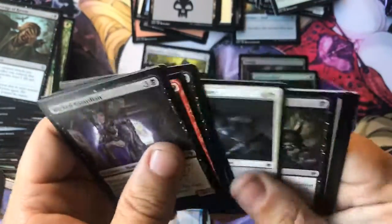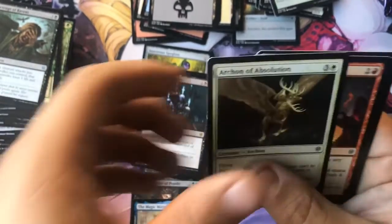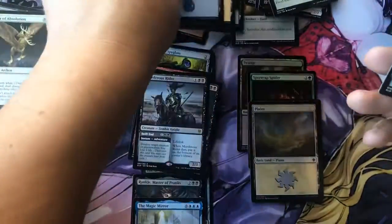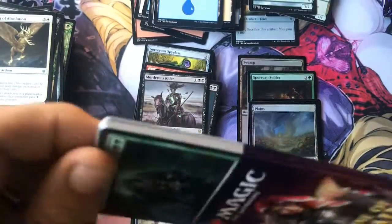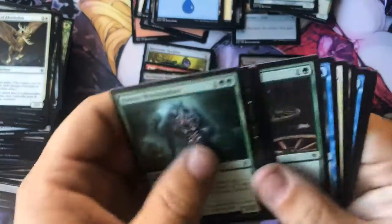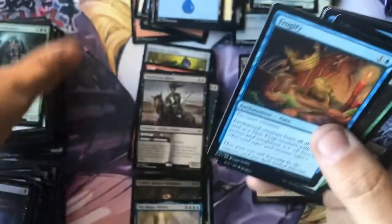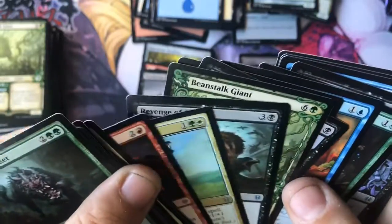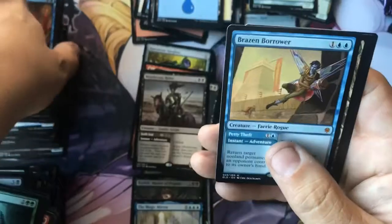I can tell by the way the packs are they're all like messed up - the ones from the booster box are faced that way. These ones right here are from the other thing - these are from the planeswalker deck. That's what I was trying to say. And the Murderous Rider - nice plain foil. We got Brazen Borrower - very rogue.